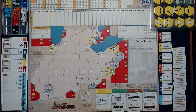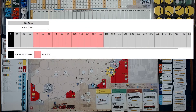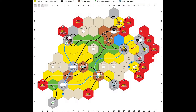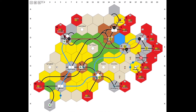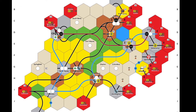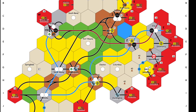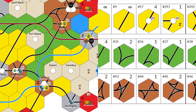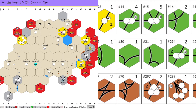It features incremental capitalization, a private company draft, linear stock market, and a variable start based on player count. With multiple stock price jumps based on the company's payout, it is a revenue game driven by train and route management. It is number four because of its variable start, draft of privates versus an auction, smaller map, more generous tile set, and the fact that you can literally play the game hundreds of times.